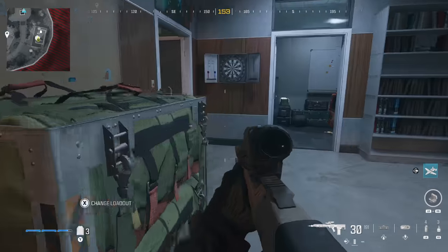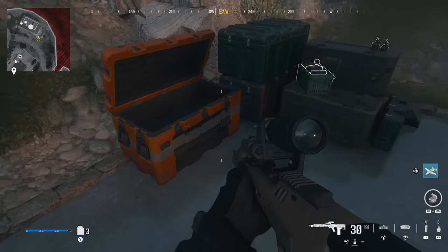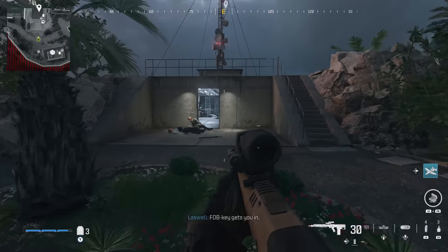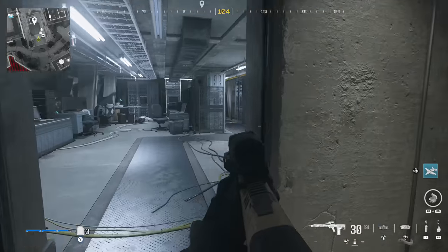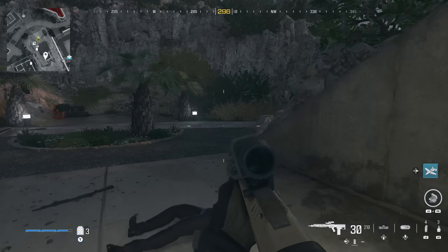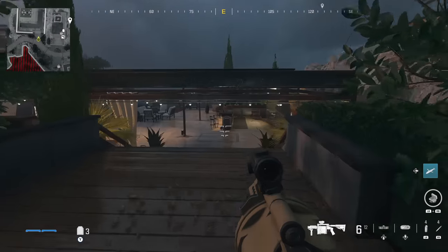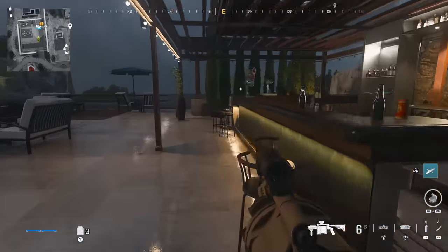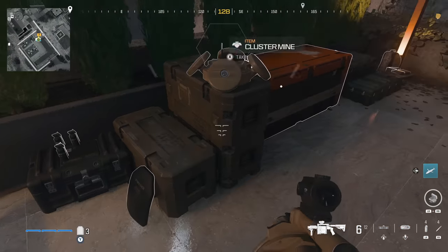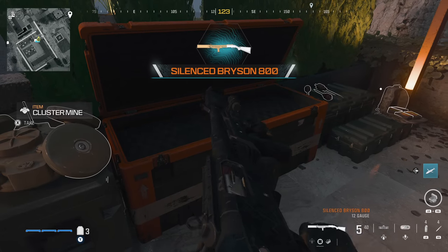Before you go into the bunker, go down the stairs to find anti-armor rounds directly in front of you — it'll look empty but trust me, they're in there. Then go into the bunker itself, which is your main objective, and spot a supply box to the right hand side for an LMG. Follow the path north and to the right you'll find a bar area; at the back you can find a cluster mine, which is a pretty rare armament. You can also find your next plate carrier upgrade — now maxed at three armor plates — and a silent shotgun.